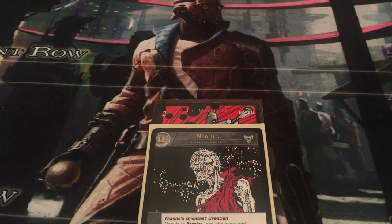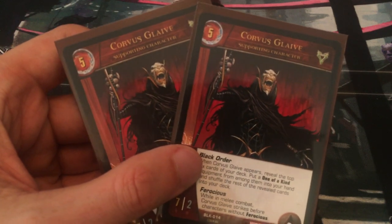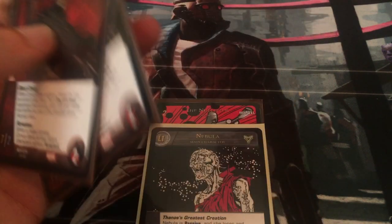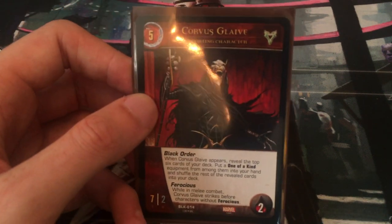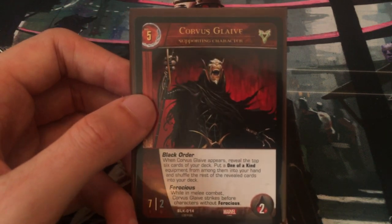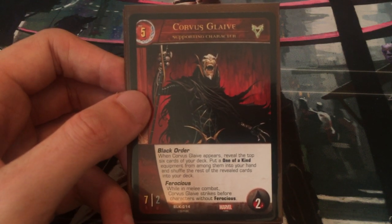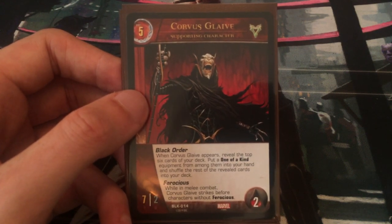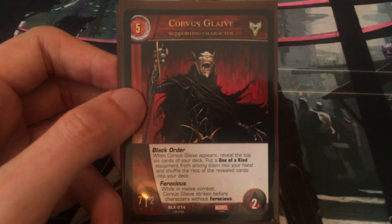I don't have any four-cost characters and only two five-cost characters because I've filled my deck up with one-cost characters. I grabbed Corvus Glaive — this is sort of a hail mary if you're waiting until turn five to level Nebula up. He has Black Order so you can search and hopefully get the Nullifier. He's Ferocious — while in melee combat, Corvus Glaive strikes before characters without Ferocious — sort of like Tough except he doesn't get stunned. He has very high attack so he'll likely take out a lot of lower-cost characters before they can strike back.